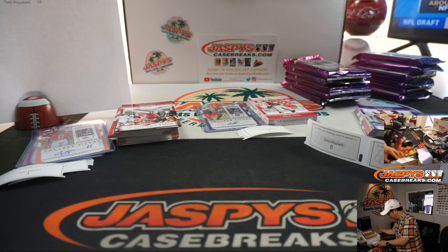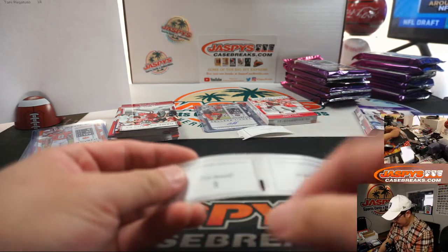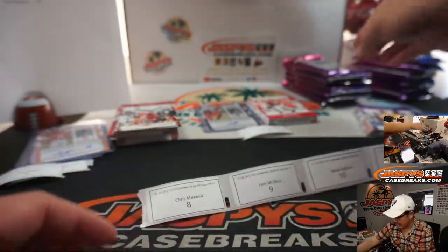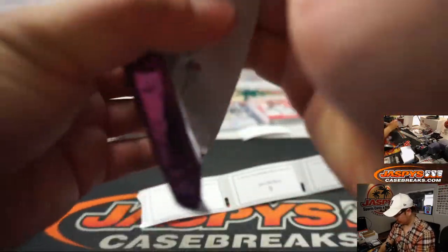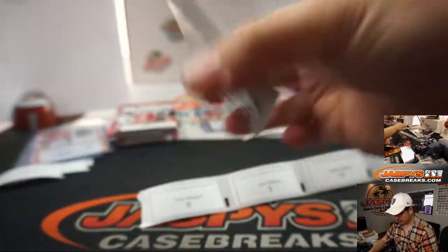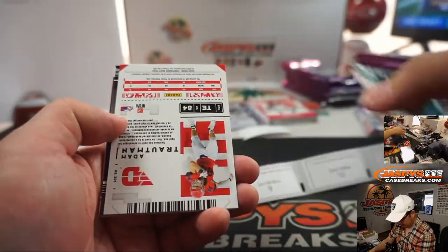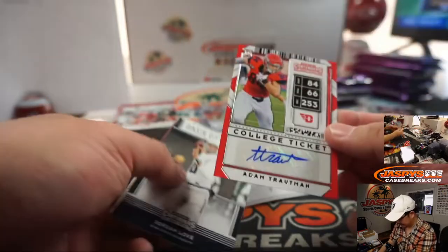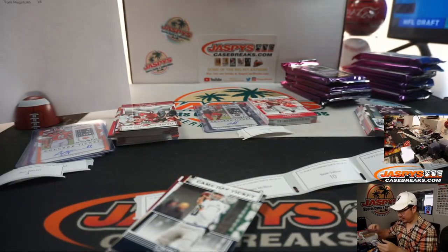Trying to keep things organized here. Move this top camera over a little bit to make myself a little more space. Back to Chris with pack 8. And we've got Adam Trotman from Dayton — I think he was picked up fairly early in the draft. There you go, Chris.